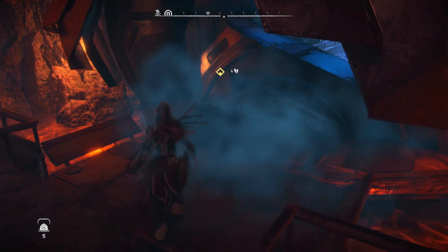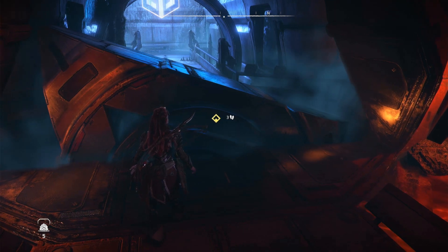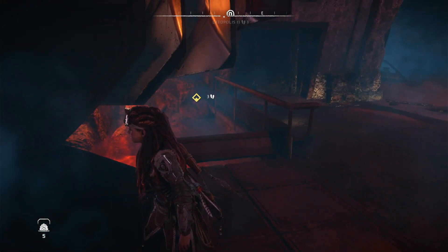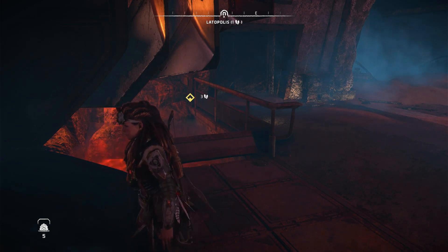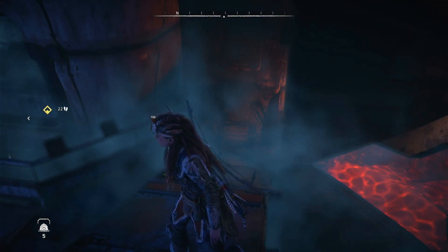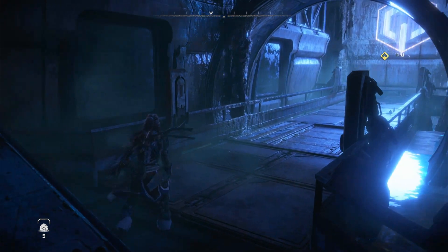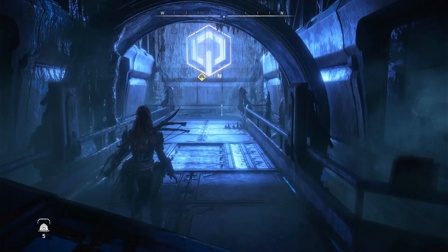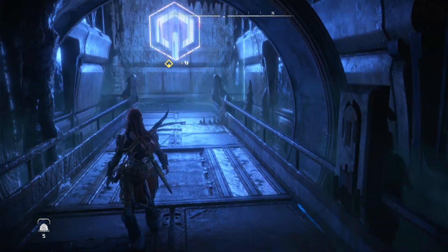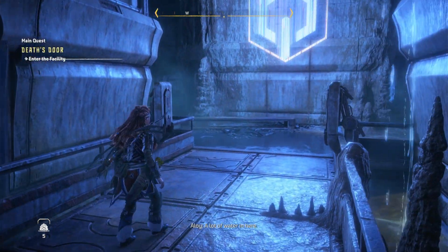Why is this thing sitting out here? Is this door malfunctioned or is the programming malfunctioned? Because if the programming's malfunctioned and this door can't be opened... Oh, this is specifically a Hades facility — that's the Hades symbol. But if it's specifically programmed as malfunctioned, then we're not going to find a good copy of Gaia in here.